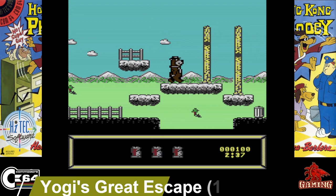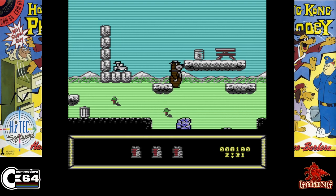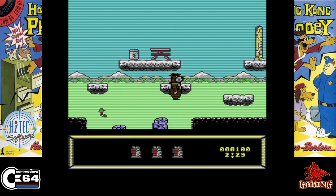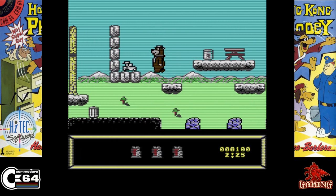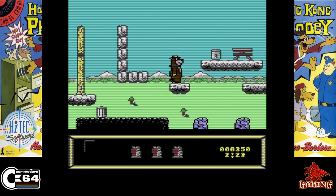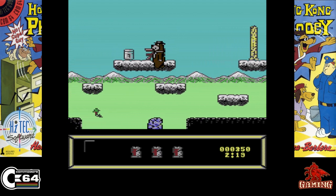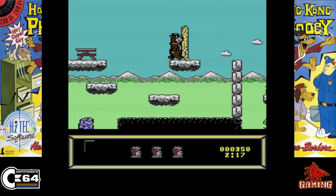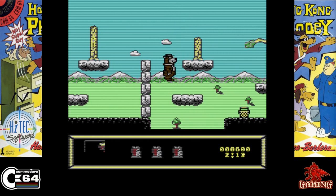Yogi's Great Escape, released in 1990. You play as Yogi and he's just waking up from hibernation when he overhears that the park is going to close and all the animals are getting rounded up. So you start your quest to escape from Yellowstone Park. This is a great game from back in the day and one I have very fond memories of.